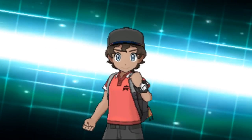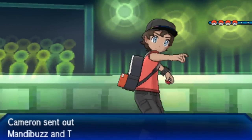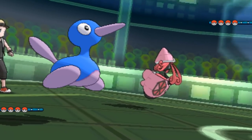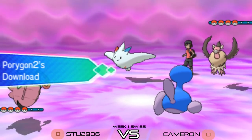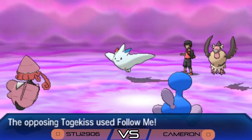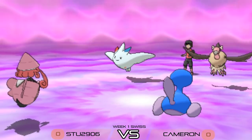You can see Stew on the bottom of your screen and Cameron on the top. Cameron leads off with Togekiss and Mandibuzz — a very interesting lead, not something you see so often in the Ultra Series. Stew pairs up Porygon 2 with Tapu Lele. We see the Psychic Terrain activate from the Lele and the Download ability activate on Porygon 2. Turn one, Cameron's Togekiss uses Follow Me, pulling in all attacks and protecting that Mandibuzz.